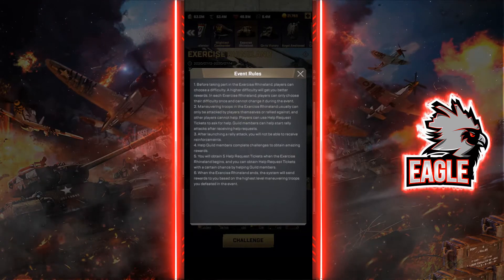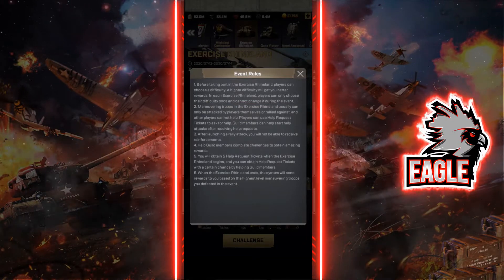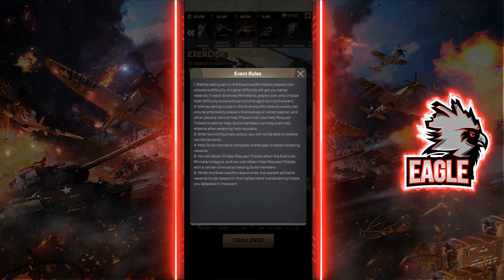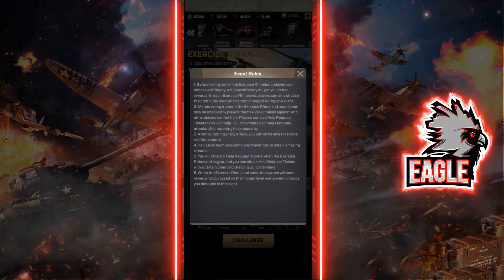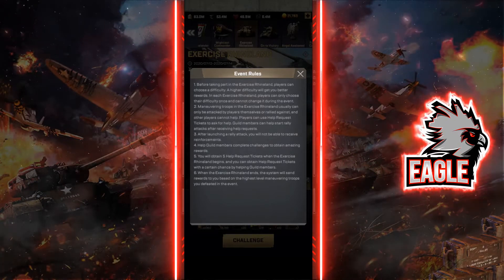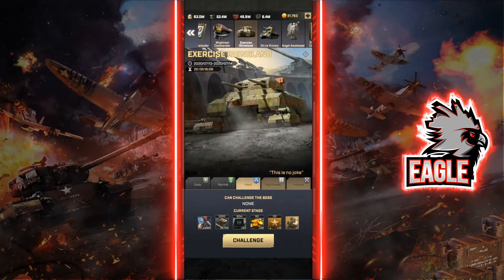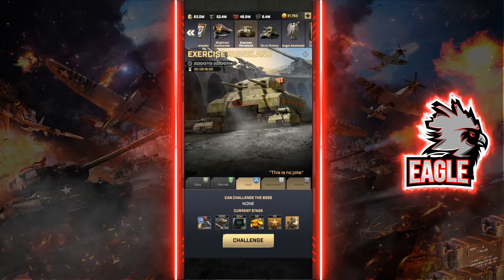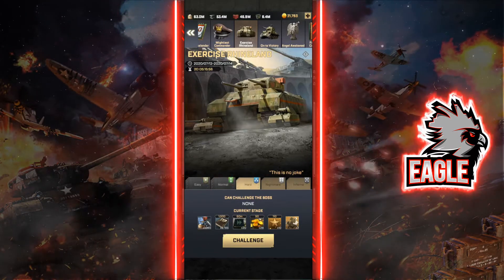One of the rules mentioned in point four is that when you help your teammates defeat these targets by joining rallies, you get really good rewards. When the event ends, the system sends you rewards depending on the highest level of maneuvering troops you have defeated. The maneuvering troops go from level 1 to level 50. We have already finished easy and normal difficulty and now we're going to tackle hard.